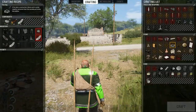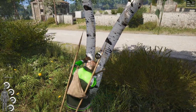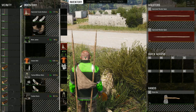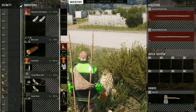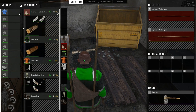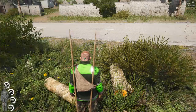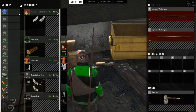Now we need four wooden logs, and now that we have a stone axe we can cut down actual trees rather than just those little bushes. We're going to go ahead and cut down a tree. Now we've got some wooden logs — we'll throw these in here and take a couple back.